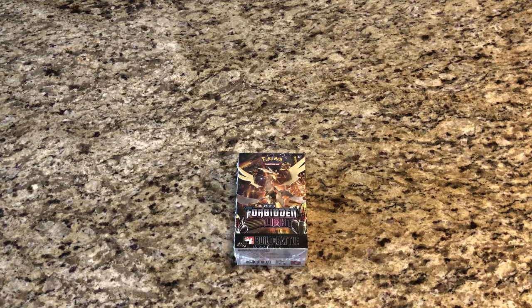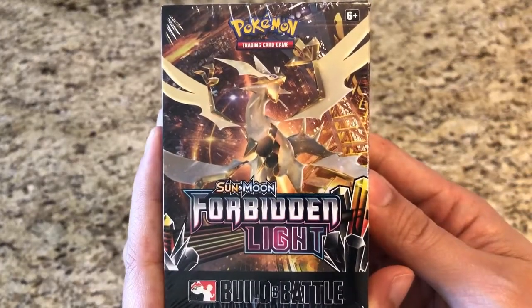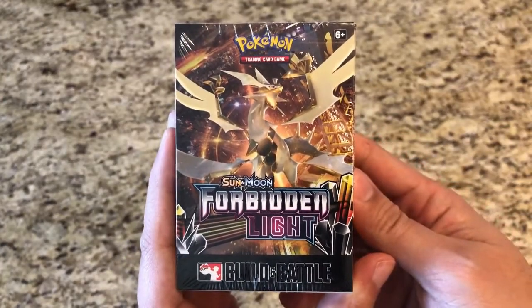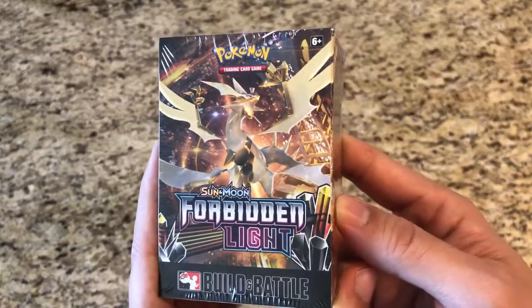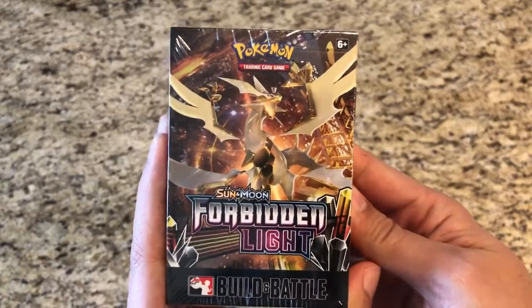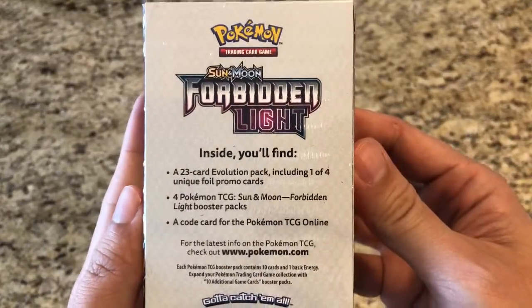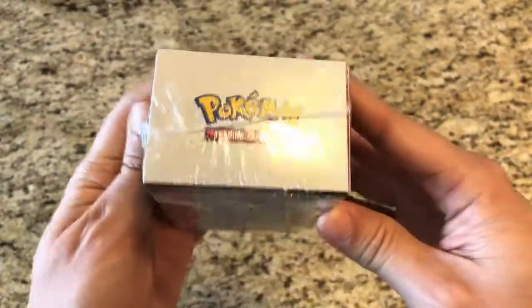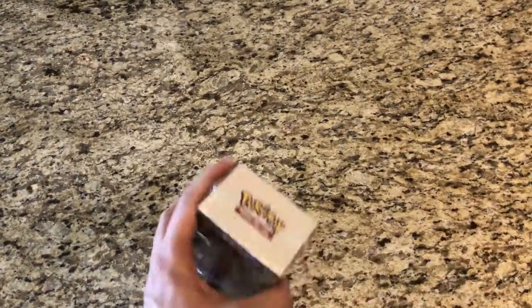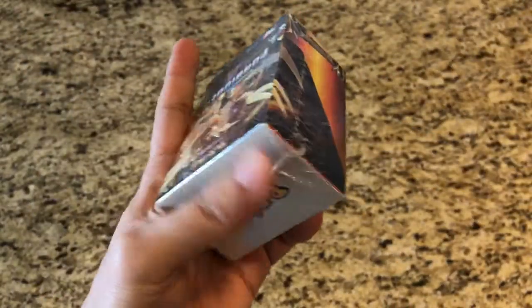Welcome YouTube, this is Starter Pokemon. Today we have the Forbidden Light pre-release kit. We've got Ultra Necrozma there as the mascot for this set - it's also in the set. Awesome looking set - let's get this opened up so we can get into our packs.